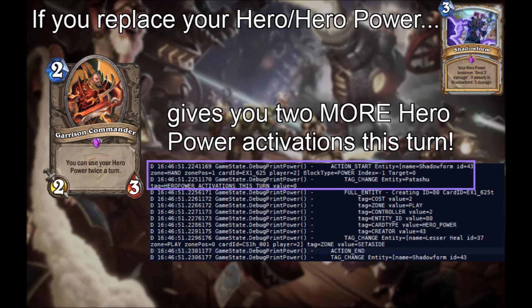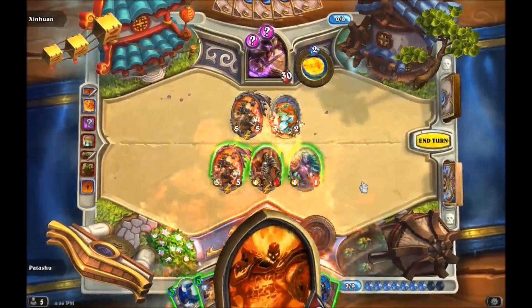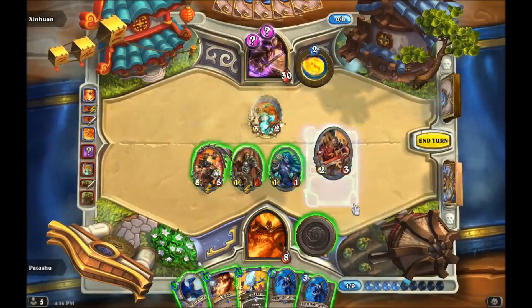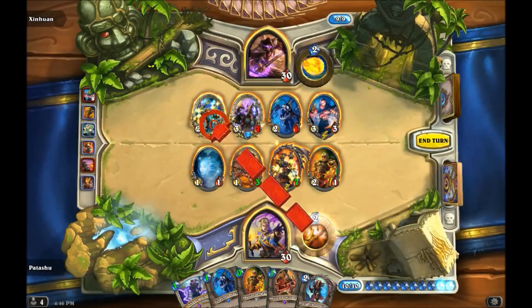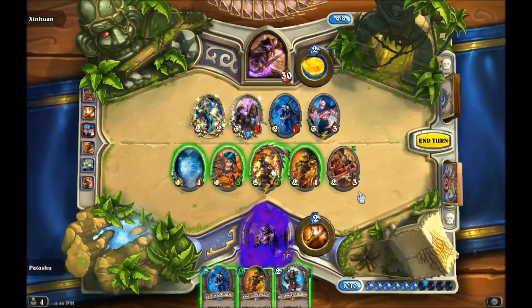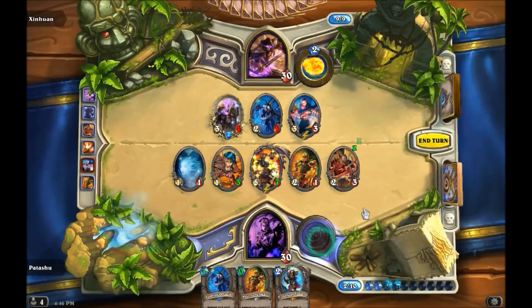Finally, what happens if you play Garrison Commander and then replace your hero power or hero? The tag 'hero power activations this turn,' which is on your player entity, is reset whenever your hero power is replaced, which means you get two more hero power activations each replacement. We tested both replacing your hero with Ragnaros the Fire Lord and replacing your hero power by casting Shedderfall. Thanks for watching.